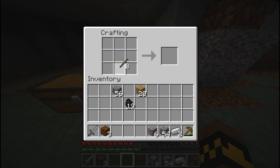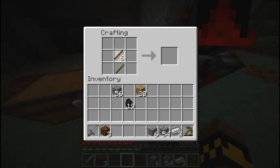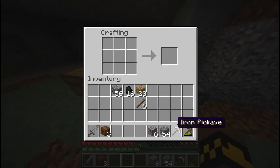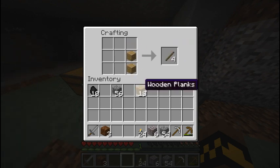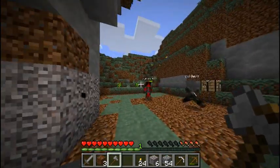Guys, whatcha doing, making little rooms? Right now I'm just filling this hole. Hey, did you steal my sticks? I picked them up — I only have one stick. Will somebody be so kind to give me a stone shovel? Let me make one. I'm making an axe so I can chop down more trees. Shovel there, axe over there.